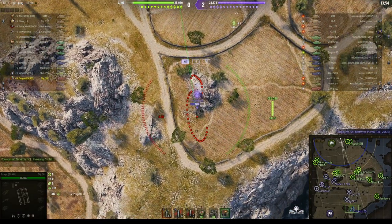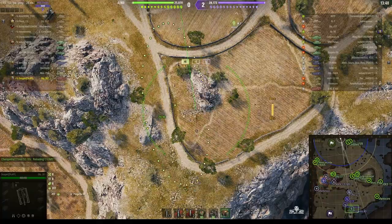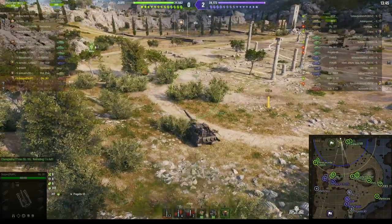We've got a Progetto 65 trying to make his way towards the sniper's nest. He just took a direct hit. He has fairly thin armor, so he's probably suffered after that. He's still around and still stunned, but he did take some damage from on top of the cliff. That shell looked as if it landed nearby.